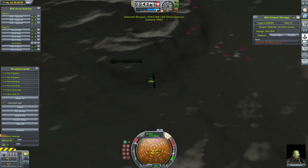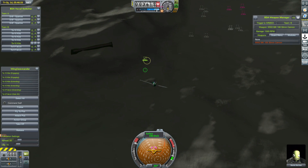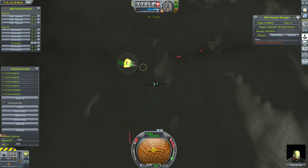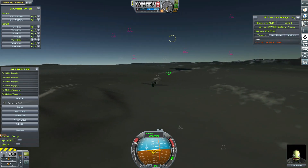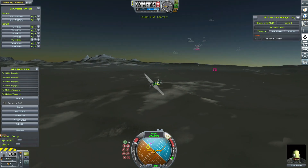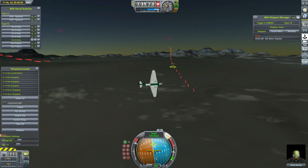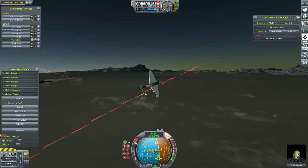They're outnumbered two to one, just taking off — we're picking them off like fish in a barrel. We're diving in on one that's been separated from the main group, probably trying to escape. We open up with our 30-mils and shred it to pieces within seconds, flying through the debris. Only two remaining and they certainly don't last long. Tape has a potentially war-winning aircraft here, but he's just not being particularly smart with the way he deploys them.